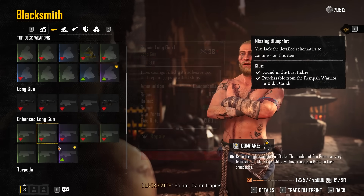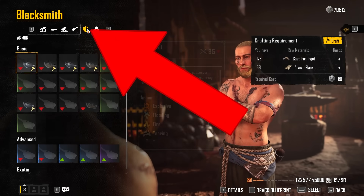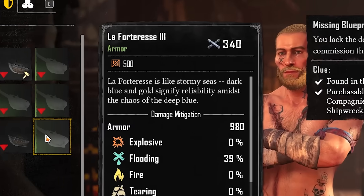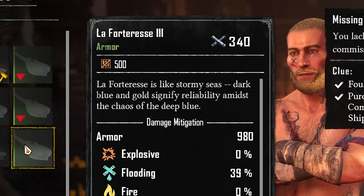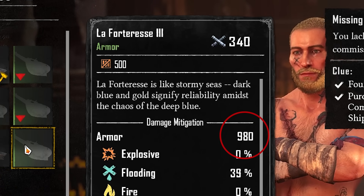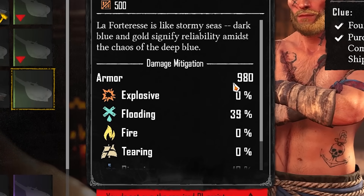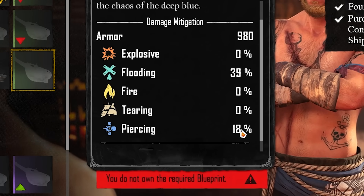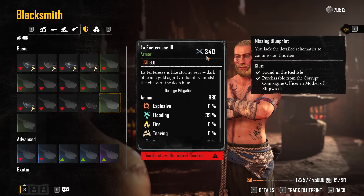This is the same for every single weapon you can get on your ship. You also have armor, which also affects the level of your ship. For example, this armor has 340 — its actual armor stat is 980, so don't confuse 340 as the armor you're getting. It also has specific damage mitigation against flooding or piercing enemies. That 340 is actually the level that is going to add to your rank.